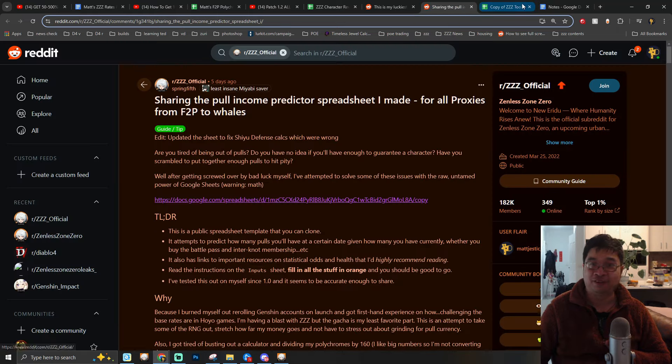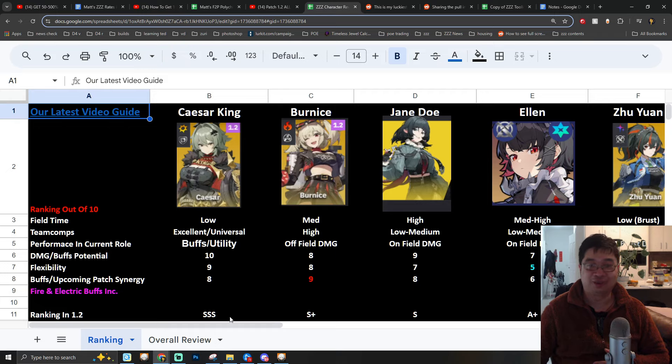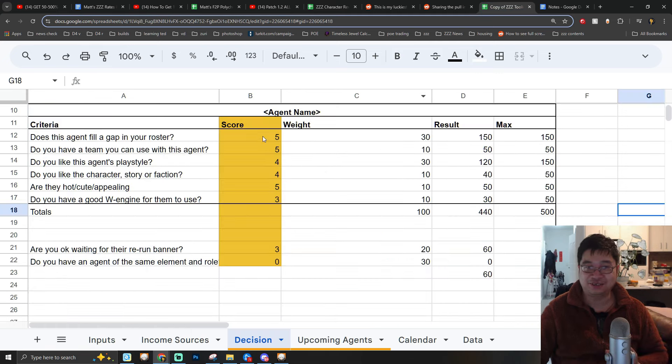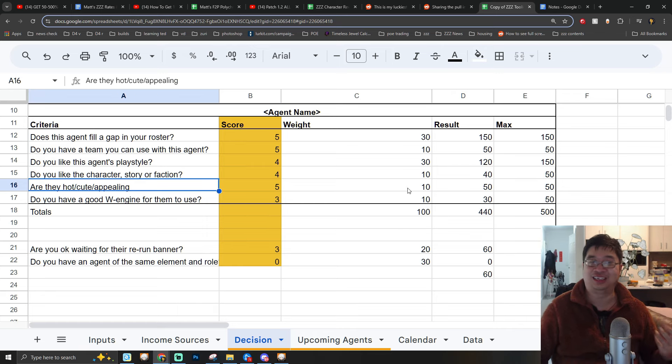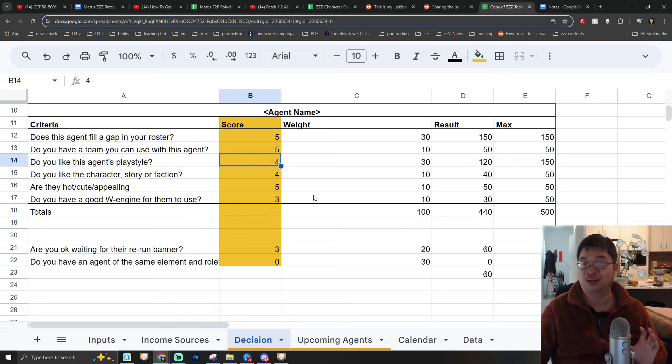Before we finish, I want to refer back to Spring5th's Excel, which has an interesting decision-making tool. When looking at characters we do character ranking and overviews — which character is good for what. He has numbers to quantify the weighting and appeal of a character: if you think the character will be useful for your team, give them five rankings; if not, give them one. He even includes an 'appealingness' score — how attractive the character is to you — and depending on your ranking, this helps determine whether you want to skip or summon for that character on future banners.